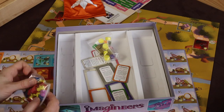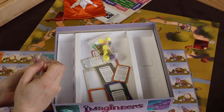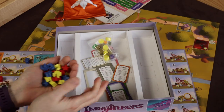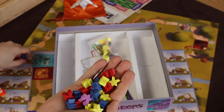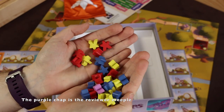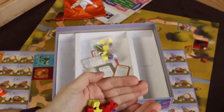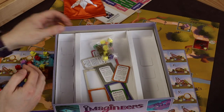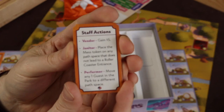These are your meeples — they'll all be scattered around the park. I have no idea what that purple one does, but the other ones match the different ride types.